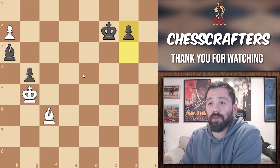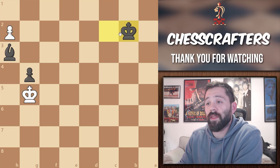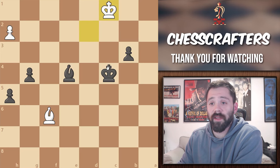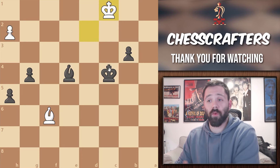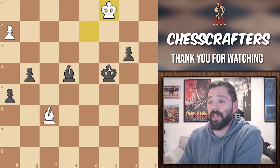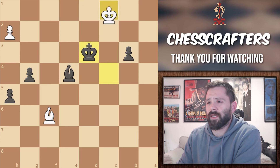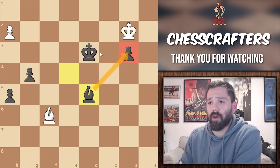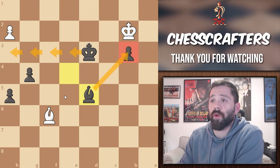Black moves pawn to b2, and black would easily win this one being one bishop up. If white would play king to c1 instead relying on the defense, black could simply shift focus once again. Black moves king to d3, white's king to b2, black bishop to d5 — now defending that pawn — and we saw a similar scenario to this already.